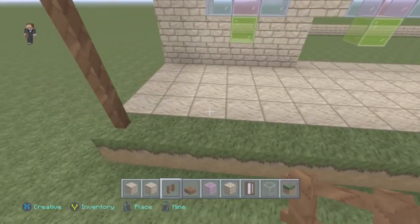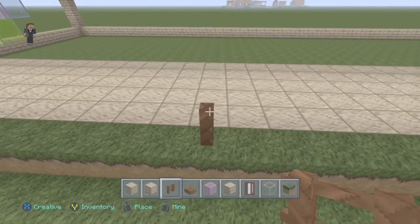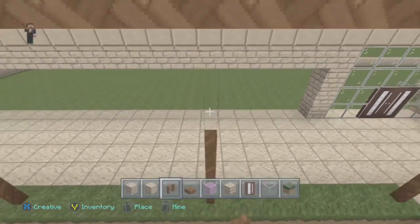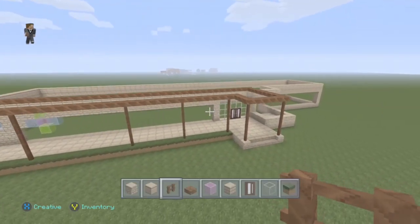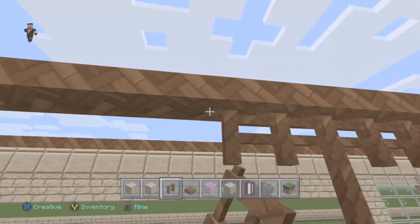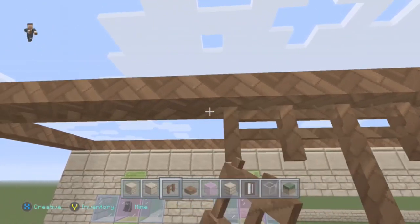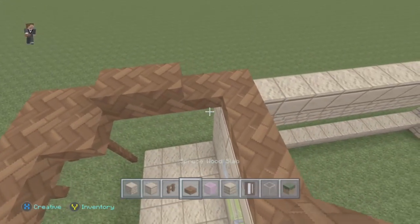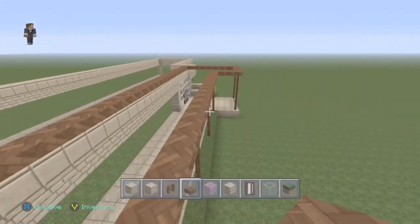It doesn't really matter how many spaces you use between the fences. There's a bit of a gap between that one and the last one, so we'll just stick one in the middle. We'll take a step back and look at it from further away — as you can see there is a hole left in the top of the patio area, you can fill that in yourselves. It doesn't have to be oak or dark oak — you can use any wood you like. This just gives it a little bit more edge. We'll do the fencing all the way around.